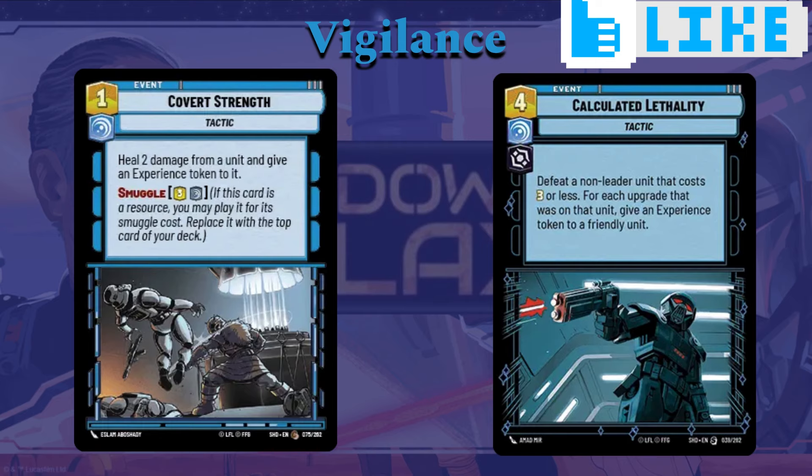Covert Strength is a really cool card here. One cost: heal two damage from a unit and give it an experience token. You can also smuggle it in for three instead, so it has some leeway on when you want to use it. Healing units is important since you're going to be dealing a lot of combat damage — you want to keep units around a little longer. Experience tokens also give more health and more damage. It just plays into the game plan and it's a cheap event.